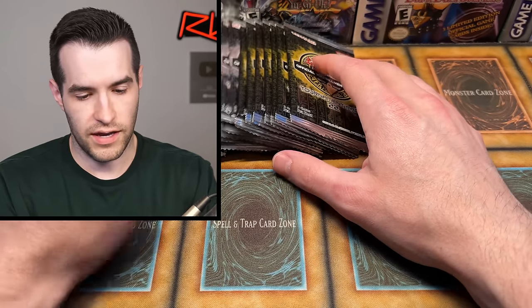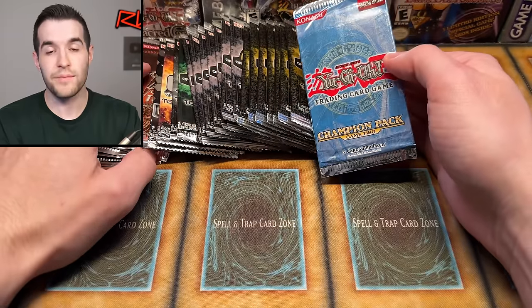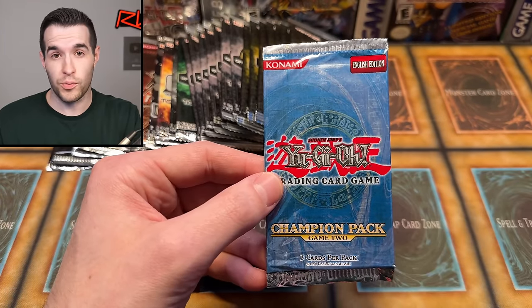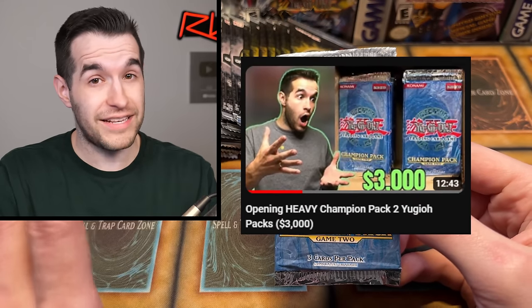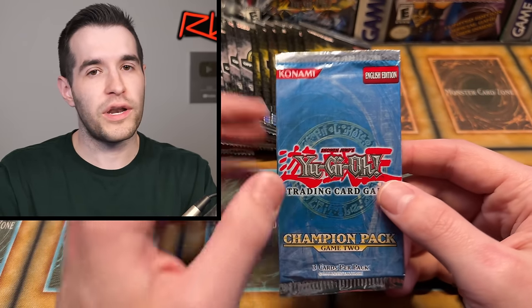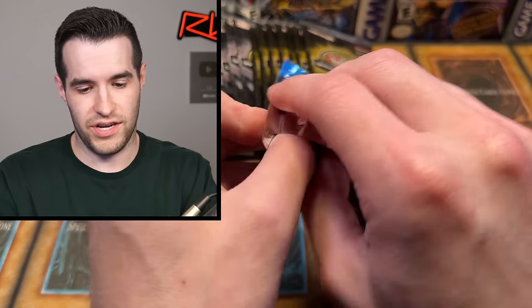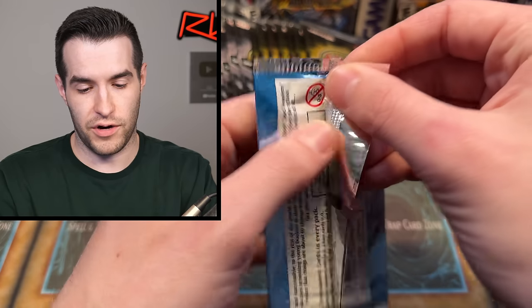Let's do a Champion Pack — how about Champion Pack Game 2? This one contains a potential Magician of Faith Super Rare, a $500 card, very expensive. We've opened a whole box of this on the channel — I think twice actually. I was able to get my hands on two full 100-pack boxes. We might have weighed them so we only opened the holopacks. About 1 in 10 you get a foil, 1 in 12 for a Super, 1 in 48 for an Ultra. I got these in a collection so they're probably all weighed, but we're going to try it out anyway.